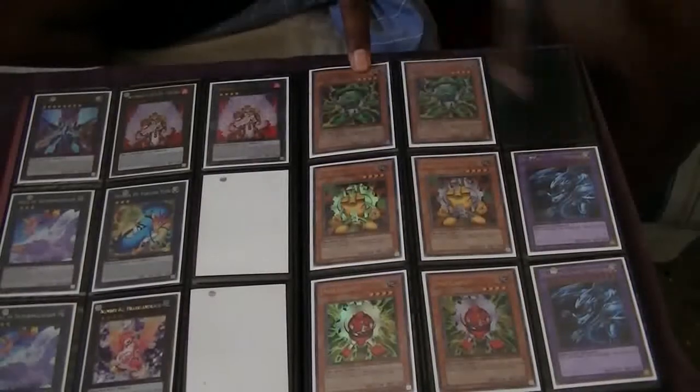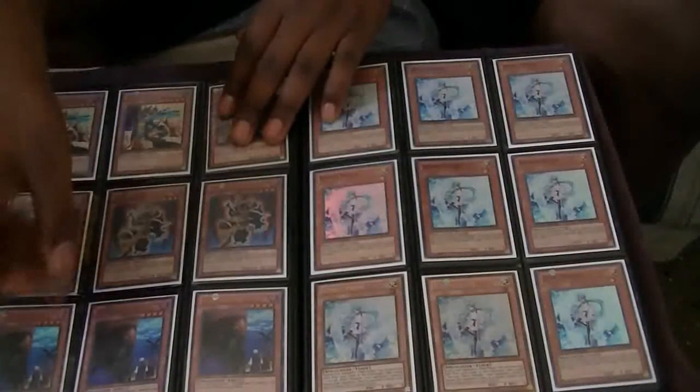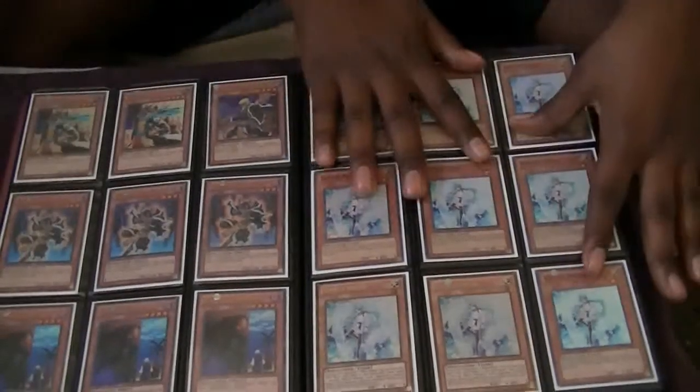These gadgets are Hobby League. Blue Eyes Ultimate Dragon. Gravekeeper stuff. These are Ultra, these are Ultra, these are Ultra. Seven of these nine Veilers are Super, two of them are Gold.